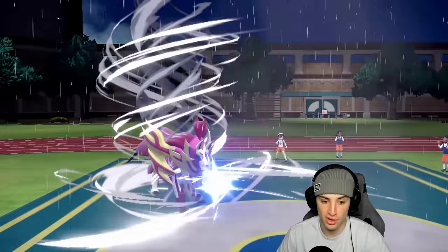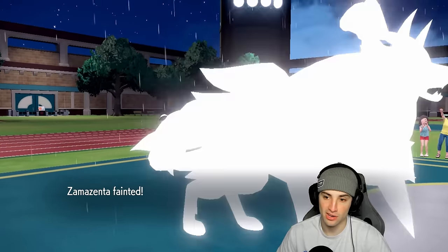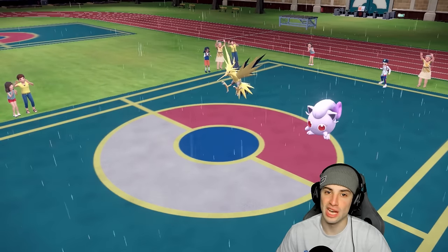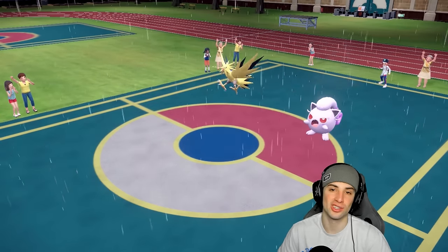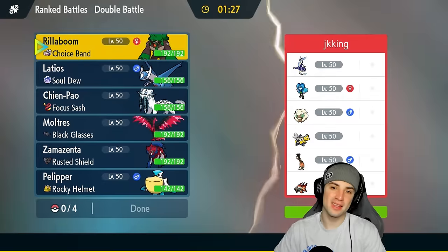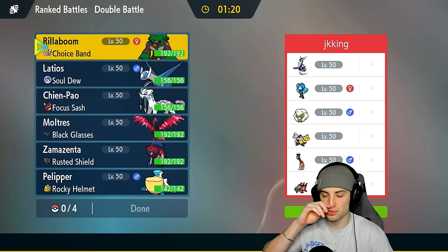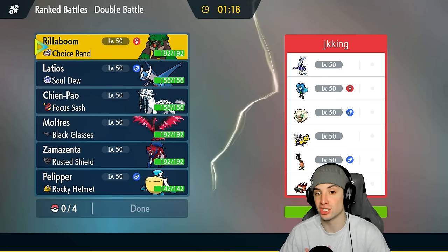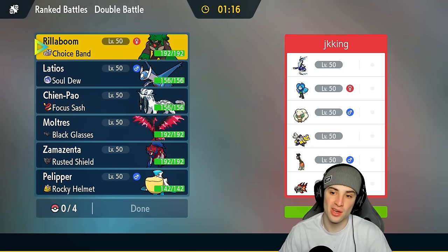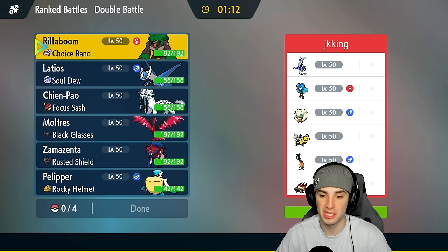Heavy Slam is doing some nice damage — another Heavy Slam will KO. I'm down to my frozen Moltres in the back. I need it to just thaw out here. I'm going for Fiery Wrath and Heavy Slam. Moltres is fastest on the field without Tailwind so I just need to thaw out. Scream Tail actually outspeeds me — I didn't think it would. And Moltres goes for Hurricane — we die to that. That hurts the soul.